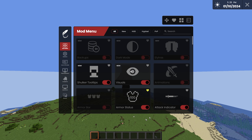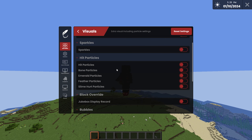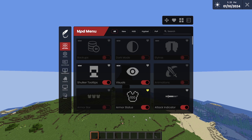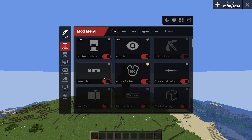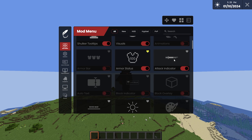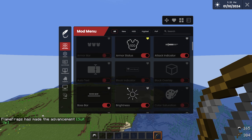I have Shulker Tooltips on. Under Visuals, I have this on but almost everything else turned off, besides Lily Pad Color and Biomes. Armor Status I have on — I don't think I have many changes to it, but you can pause and look at my settings. Attack Indicator is self-explanatory — when I shoot a bow or my shield gets disabled, you see the attack indicator.